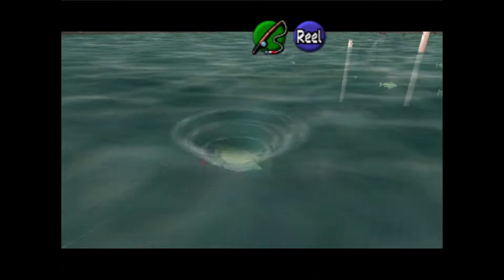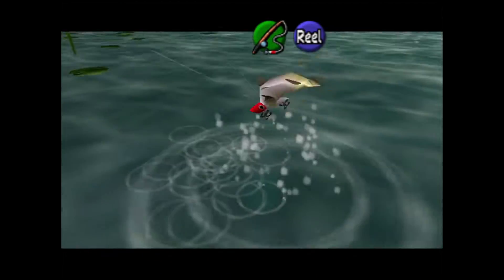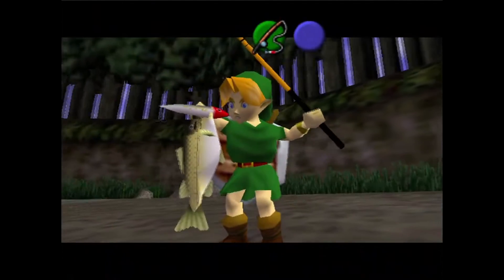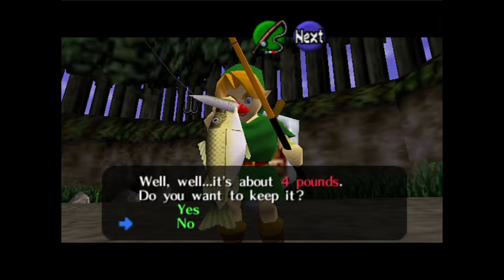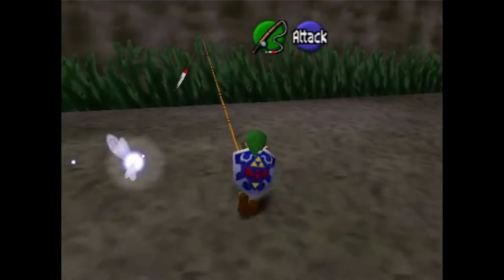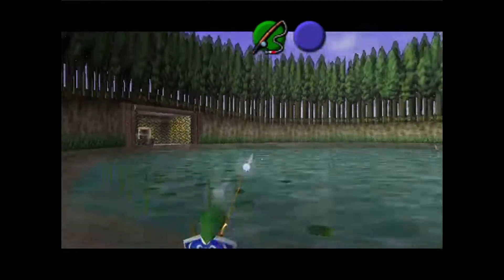You're not getting away! No — what do I do when it's close? B — okay, I gotta pull back. Well, it's about four pounds. That looked a lot bigger. I mean, Link is tiny. I guess yeah.